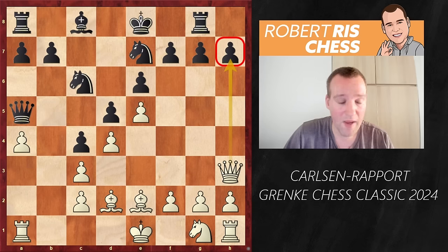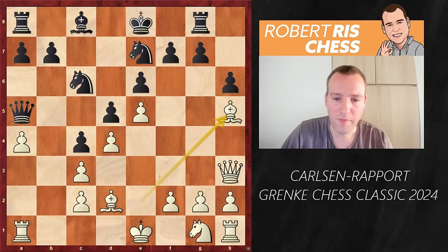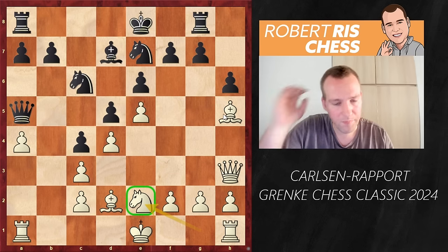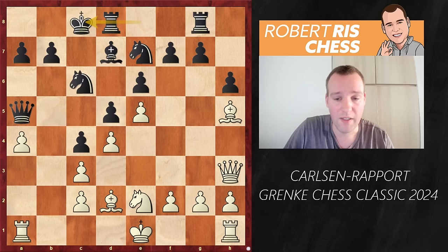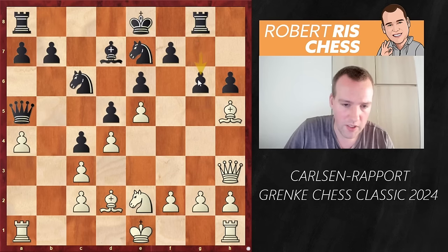Black may have considered just sacrificing the pawn by playing Bd7, castling queenside, saying the pawn is not important at all — could have been a very interesting approach. But h6 is also perfectly playable. Now Bh5, so the bishop is eyeing the pawn on f7. After Bd7, the knight now has the e2 square available — that is the main plan of white. Castling queenside is not a possibility as it hangs the pawn on f7, so black played g6, questioning the bishop.